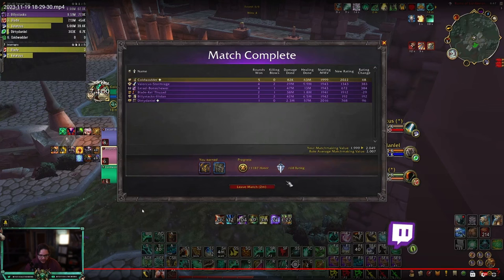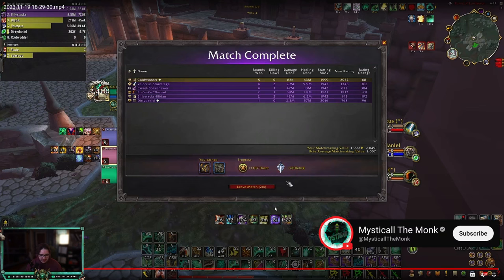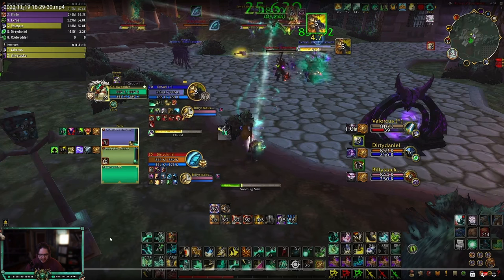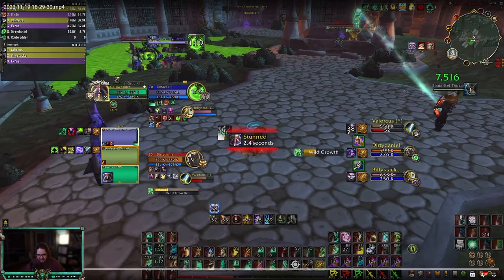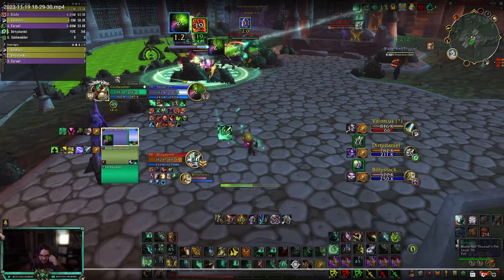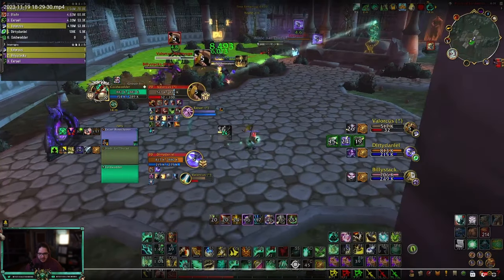Number one: make sure you put a port down and always stay in range of your port. You're almost 2100 — a lot of teams are going to notice things like you not having your port down, being out of range, not porting while stunned. People will notice that and swap to you, especially between rounds, and they'll get better at playing against you. This first round was really good. I think you guys just kind of owned them. As soon as teams swap to you, just port — you don't have to wait for the stun in shuffle.